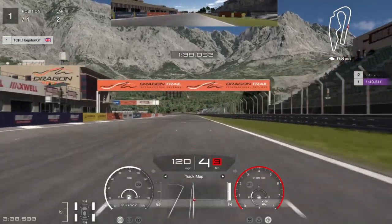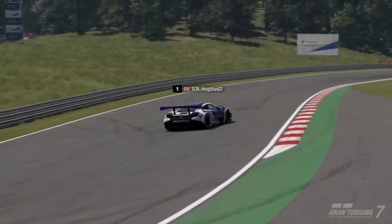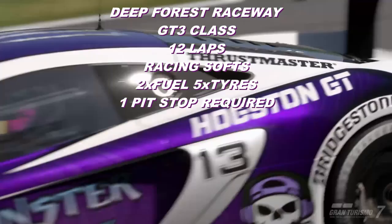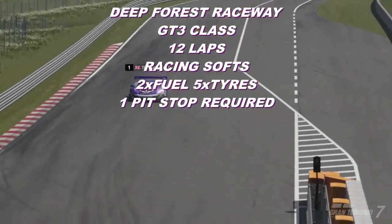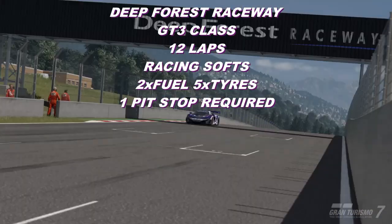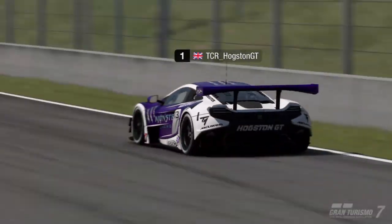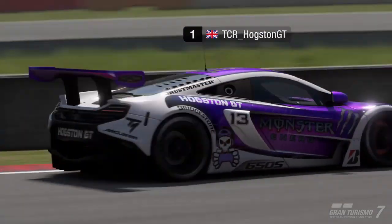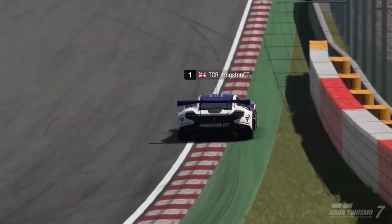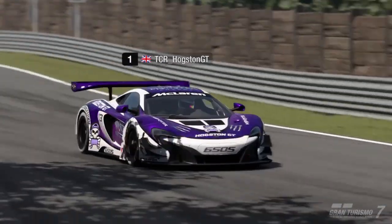Welcome to daily race C. We are back at Deep Forest Raceway in the GT3 class. It is a 12-lap race on racing soft tyres for a change, and there is one mandatory pit stop. Depending on which car you choose, you may not need to change your tyres, so pick carefully. As always, I go for the McLaren 650S — there's a little secret with this car: you do not need to change your tyres for this race, as it is great at saving tyres. I love it; I can't get enough of it.